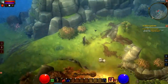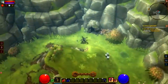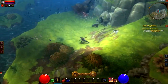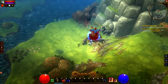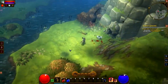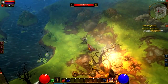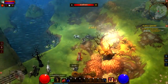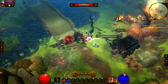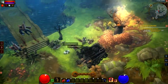The pet system also hasn't changed too much. Your pet is still your companion — they help you attack enemies, store stuff, and you can send them to town to sell items you don't want. But they did add one really cool feature: pets can now buy basic consumable items from town, like health potions, mana potions, identify scrolls, and town scrolls.